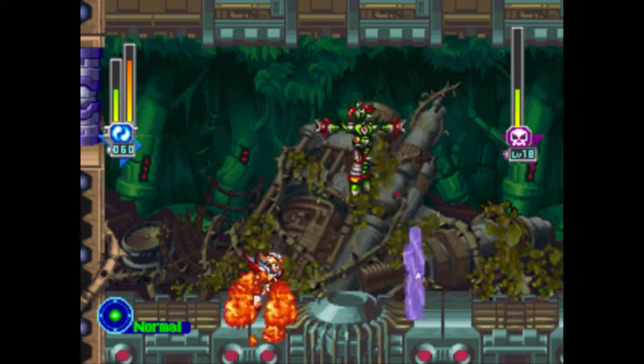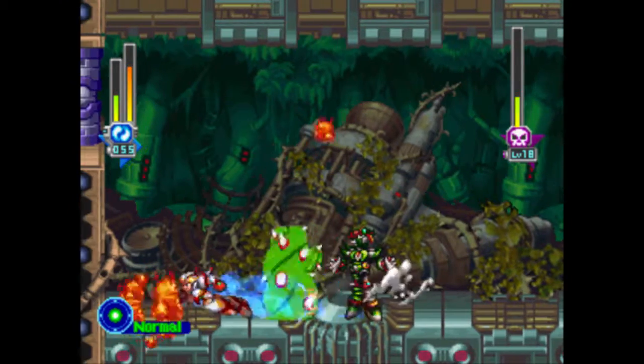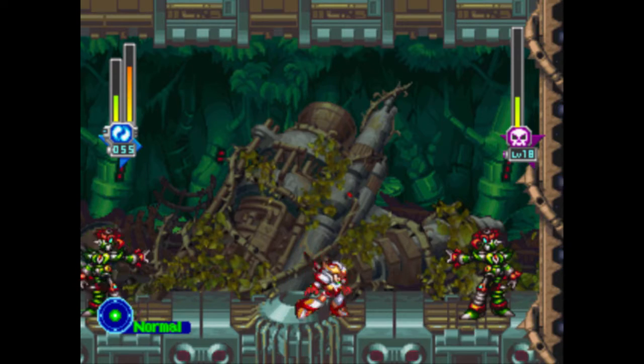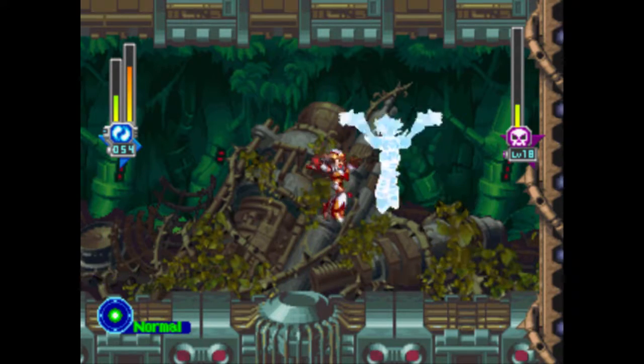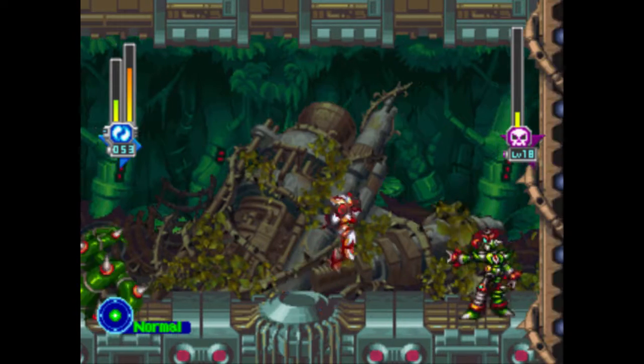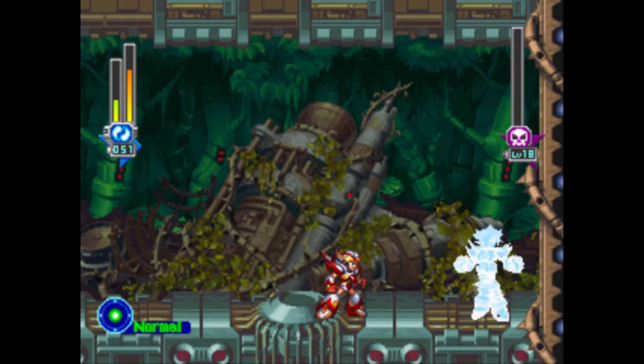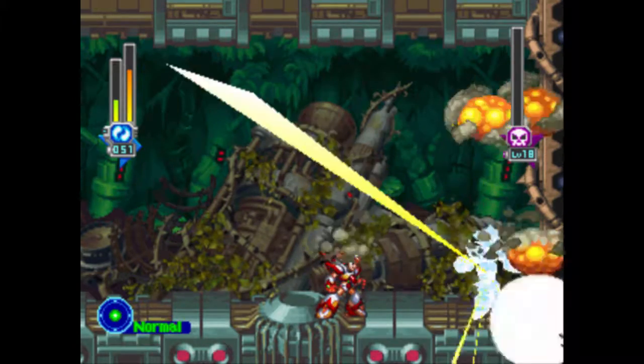He does summon clones, and he will still get attacks off even when you're hitting him with his weakness because he can get some off really quickly. He'll almost always throw out his vines at you, and his vines can drain away your HP — I think that adds back to his health. Not a very hard boss, but he can be troublesome.